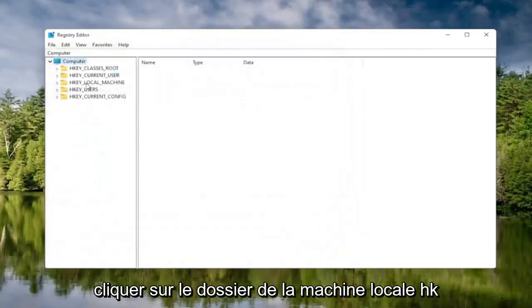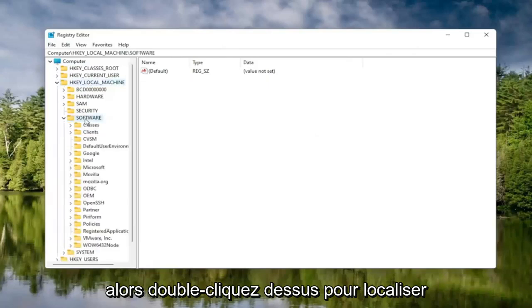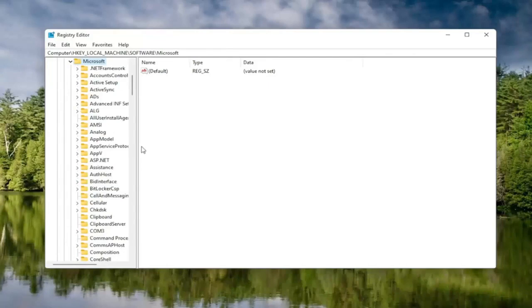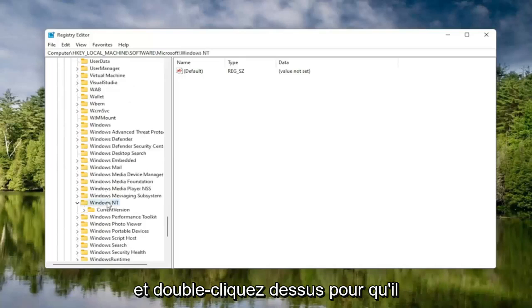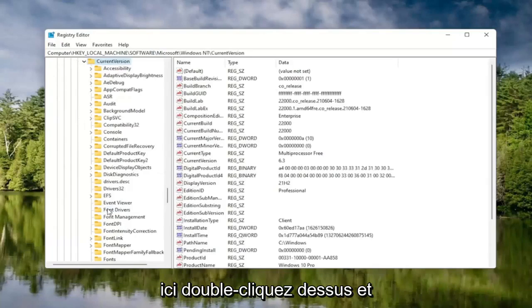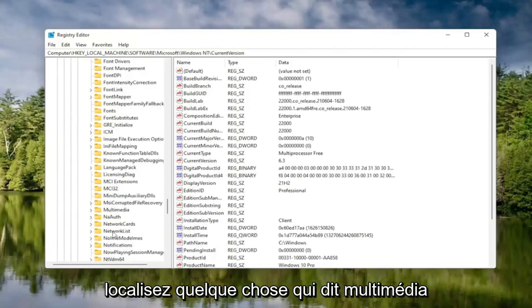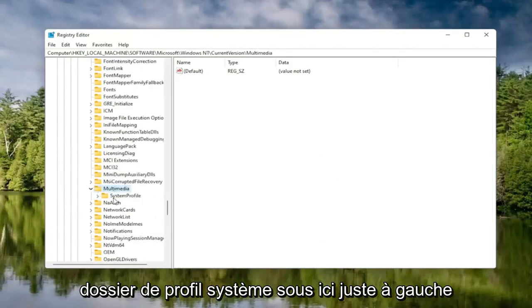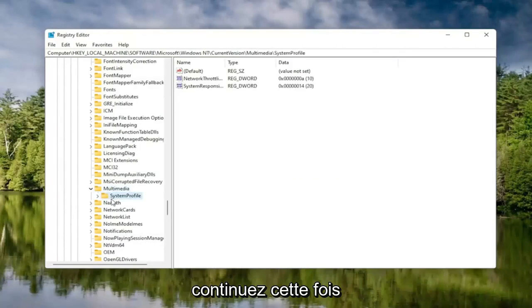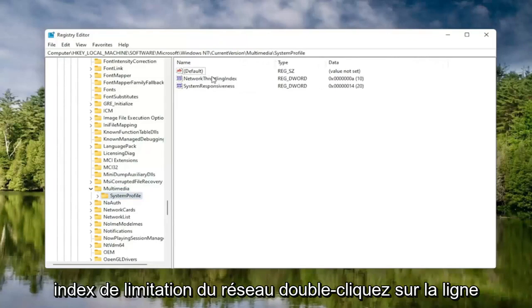We're going to start by double-clicking on the HKEY Local Machine folder, then the Software folder, then the Microsoft folder. Now go down to Windows NT and double-click on that. There should be a Current Version folder — double-click on that as well. Locate something that says Multimedia and double-click on it. Finally, there should be a System Profile folder under here — click on that. On the right side, locate something that says Network Throttling Index and double-click on it.